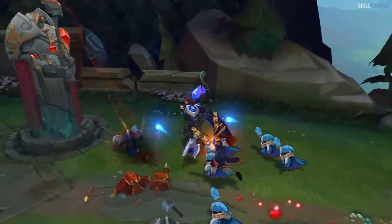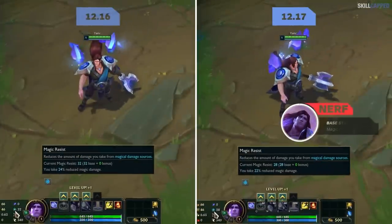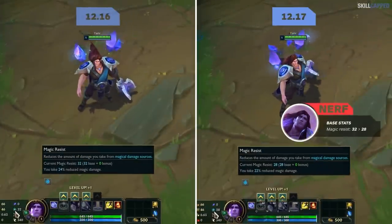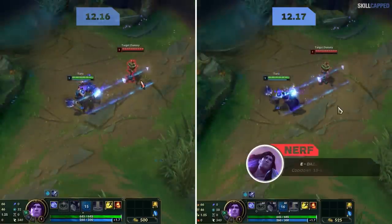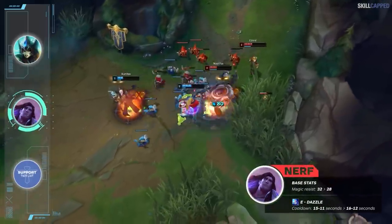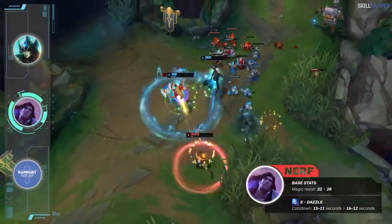Taric has held one of the highest solo queue win rates for many patches now, so Riot has finally decided to nerf him. Base magic resist drops from 32 to 28, making Taric more vulnerable into double-ranged matchups, and E cooldown will be increased by 1 second at all ranks. If anything, these changes will just lessen Taric's blind pick ability but won't alter his counter pick potential into other melee supports.